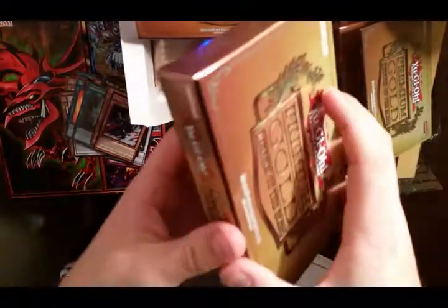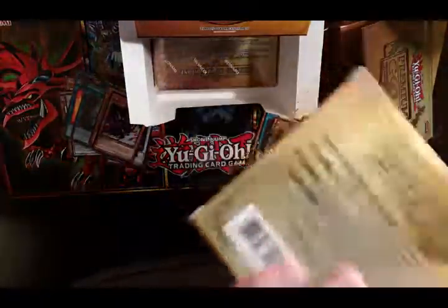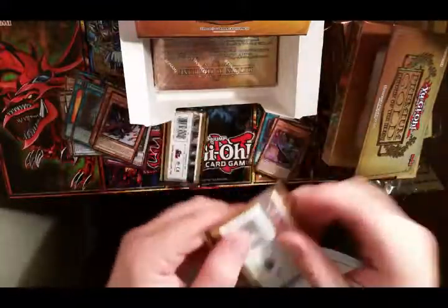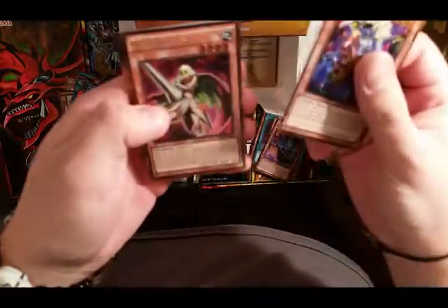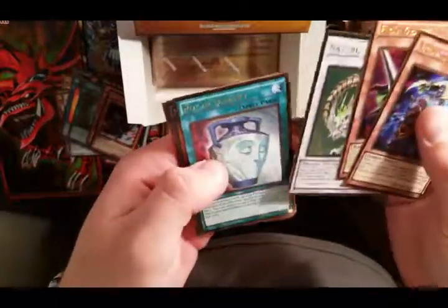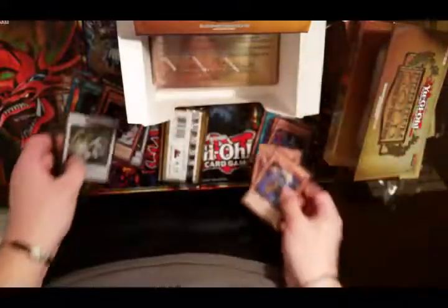I'll try to get this going a little bit faster before my camera dies out or runs out of memory. Got another Tristan, Rose Paladin, Materia, Barkion, oh sweet - Pot of Duality! And Number 64 - Dolce Queen Tiramisu.